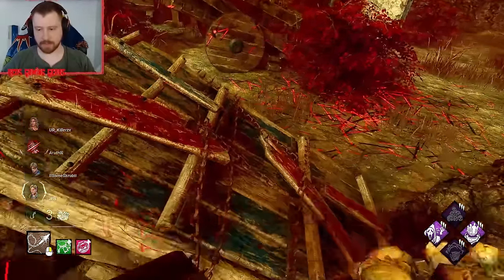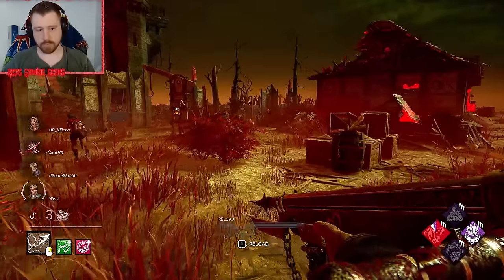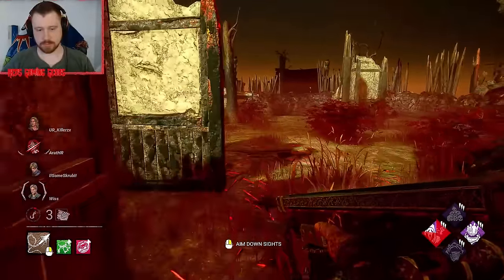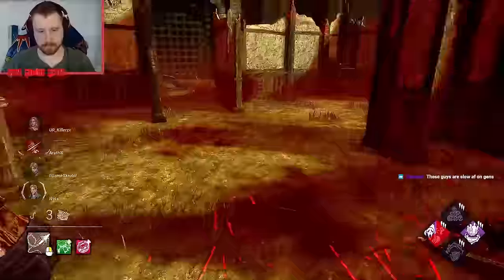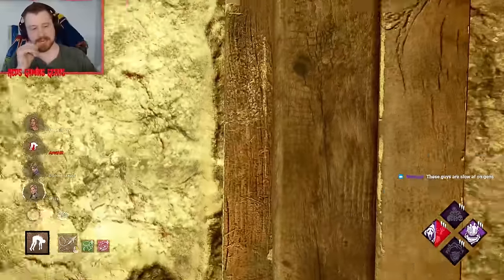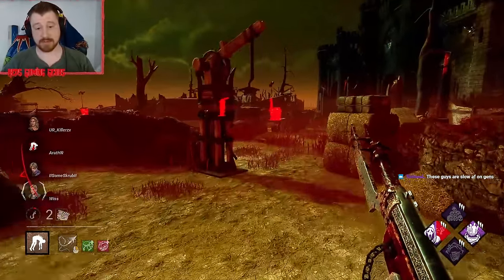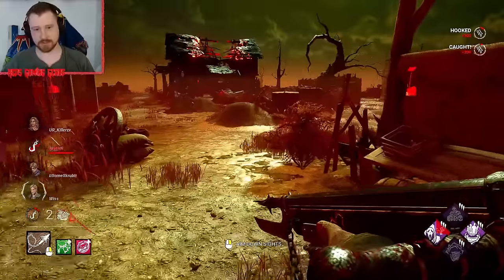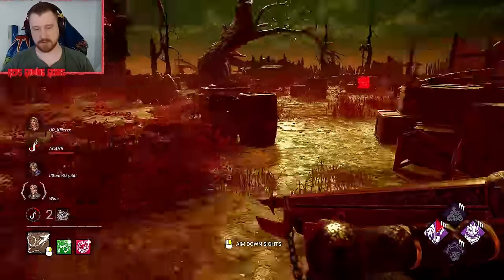This happens every now and then — we just have an off game. Nothing of value here; we definitely have to play three-gen side, especially with it being such a big map. I was definitely anticipating having a few off games, so this is one of them. These guys are spaced out on gens — it gives the appearance that they're slow on gens, but they're not.